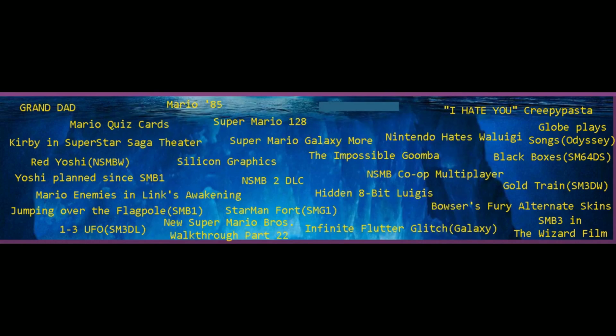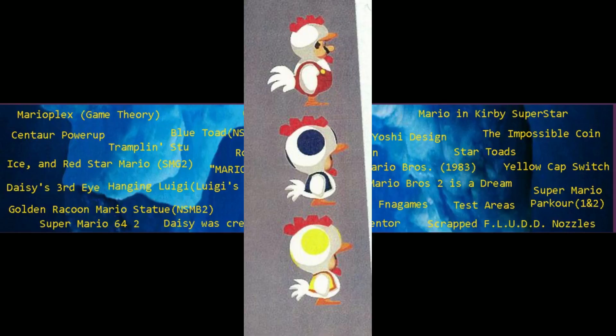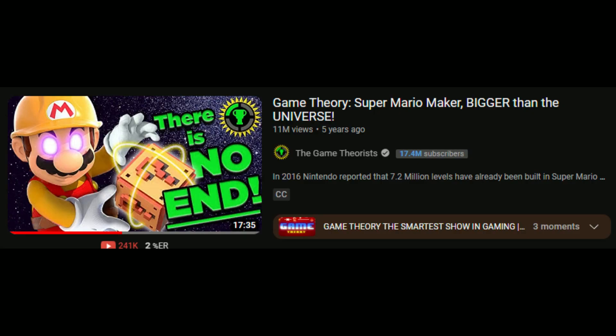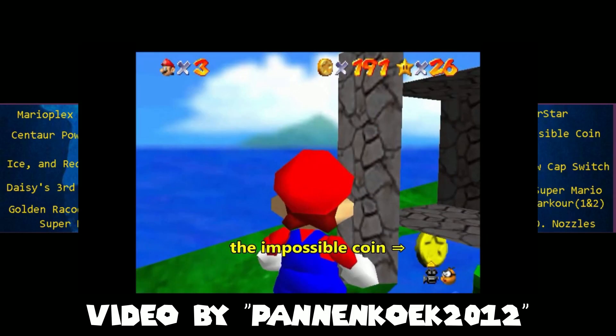Now onto layer 4. The Chicken Suit is an unused power-up in New Super Mario Bros. Wii. MarioPlex: in one of Game Theory's videos on Super Mario Maker, he came up with a number called a MarioPlex, which is the number of possible levels that could ever be made in Super Mario Maker. The Impossible Coin: normally there are 5 rows of coins in Super Mario 64, but in Tiny Huge Island, the 5th coin is impossible to get because it's hidden underneath the map.